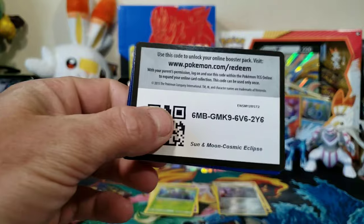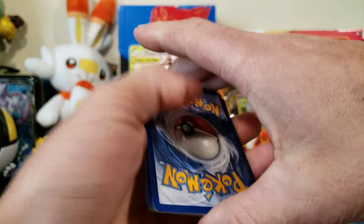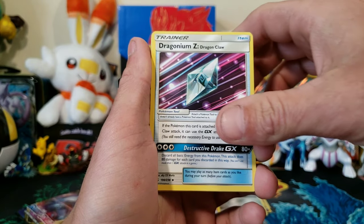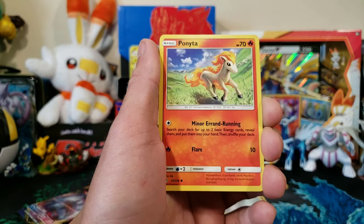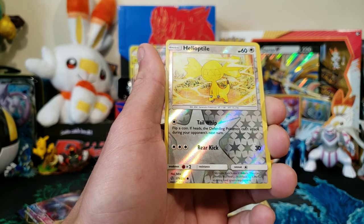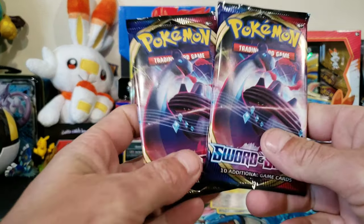Let's get into the next Cosmic Eclipse. Not treating us too bad - like I said I was not expecting any pulls but we got a few, so it's all good. We have a Lightning Energy, Dragonium Z, Araquanid, Draw Energy, Flabébé, Alolan Sandshrew, Ponyta, Sunkern, Cosmog, reverse Helioptile, and a regular Empoleon.